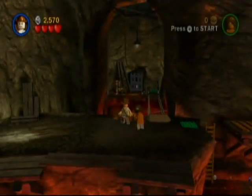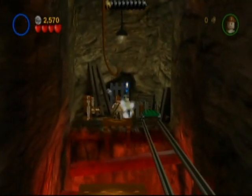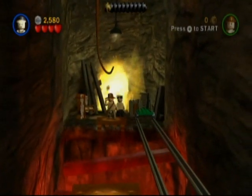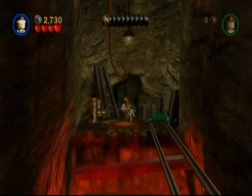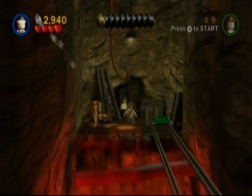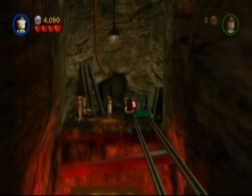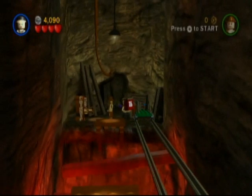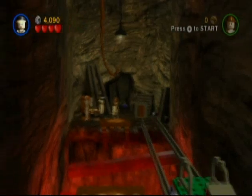This is the Free the Slaves level, and this is probably the most annoying parcel to get because you have to come over here where you have to swing over the lava and then you have to bust open that silver ball, put the parcel on this moving platform, and then turn it so the parcel will go over there.